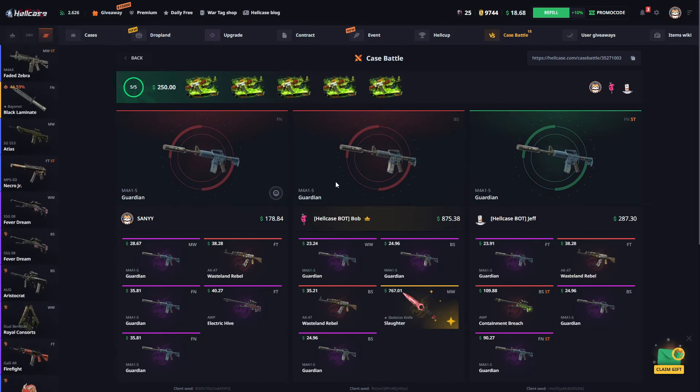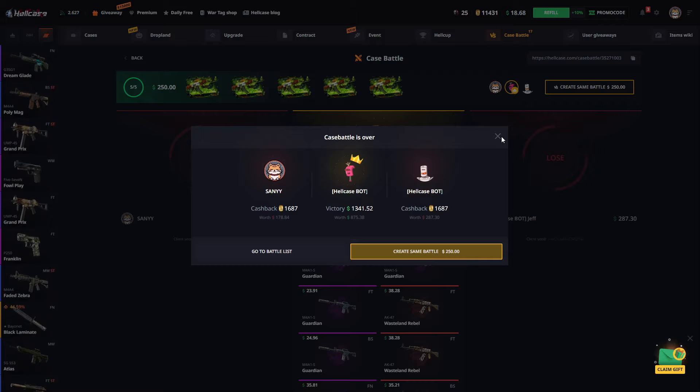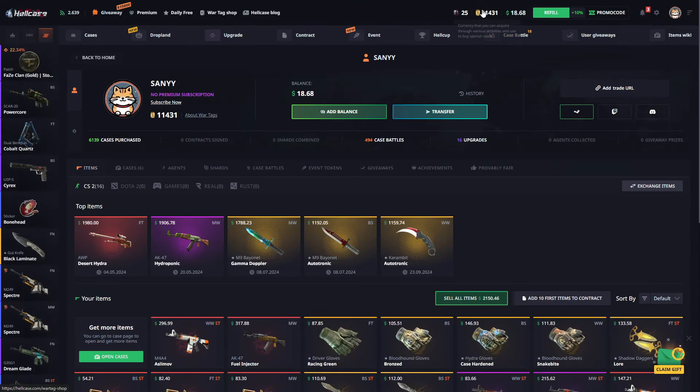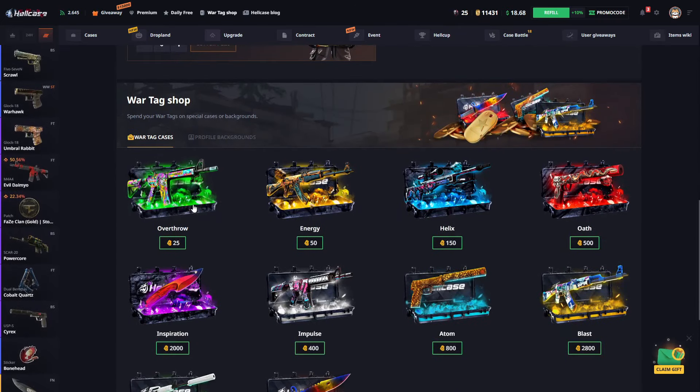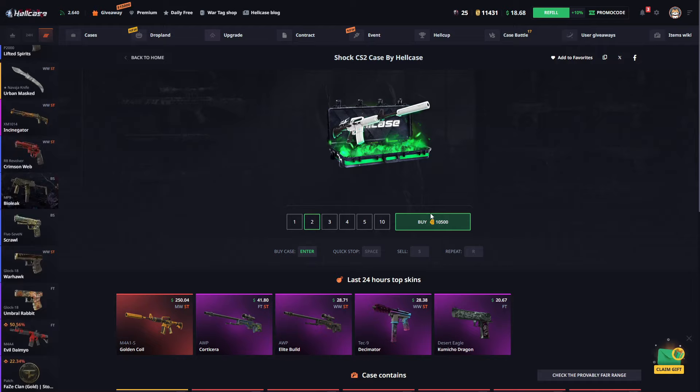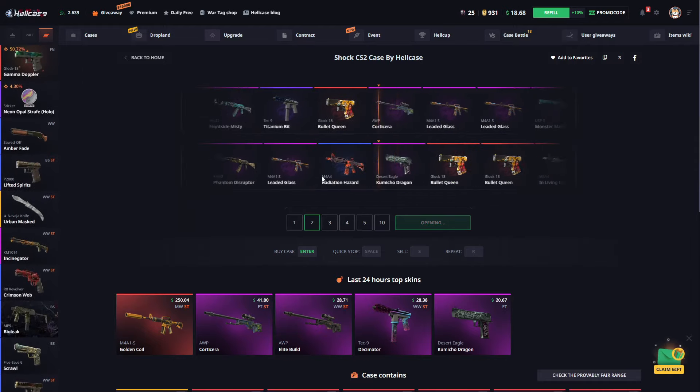We still have no losses — we've made a nice profit of about two thousand. I want to do one last case battle but honestly, let's skip it and avoid the risk. Let's spend the winnings we got from these case battles and see what we get.